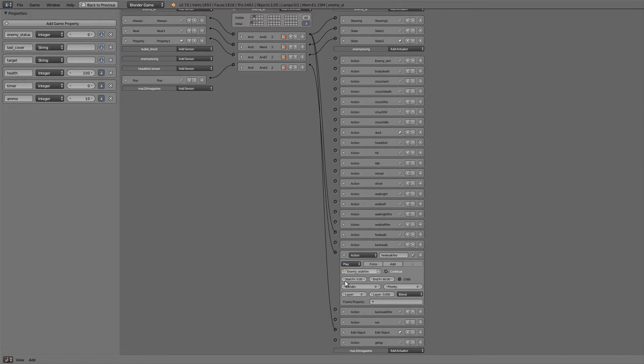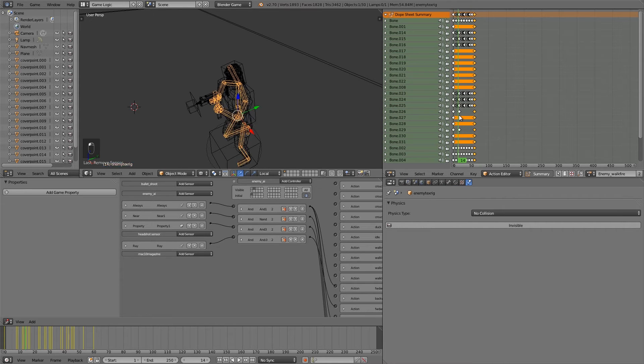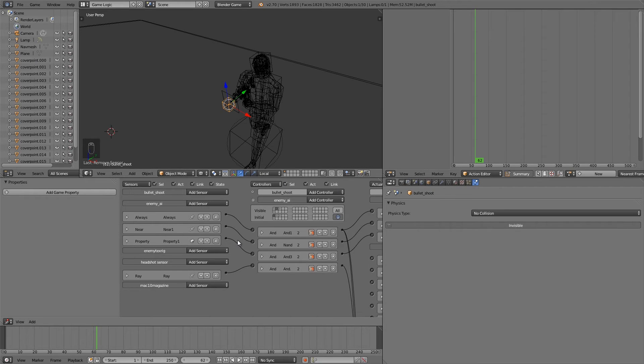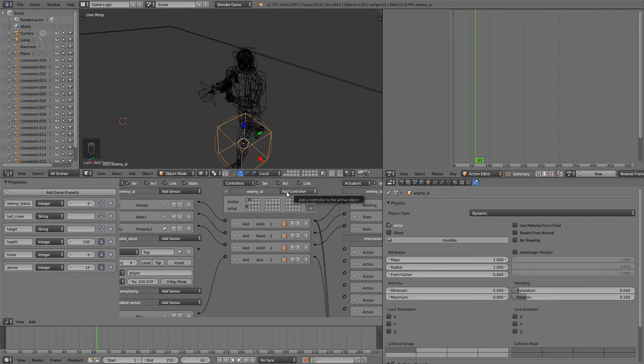The forward walk fire animation is 60 frames long, so for about one second our enemy AI will be shooting. Within this animation he shoots roughly eight times. We want our shooting to fire eight times, so set the frequency to eight. Set the ray to negative Y axis, make it 200 or something, and detect player. If that's true, we want it checking eight times per second, which is how often we shoot. Then add an AND.